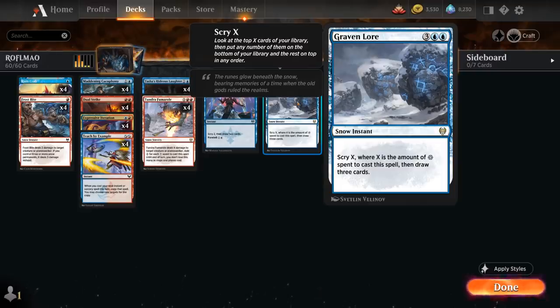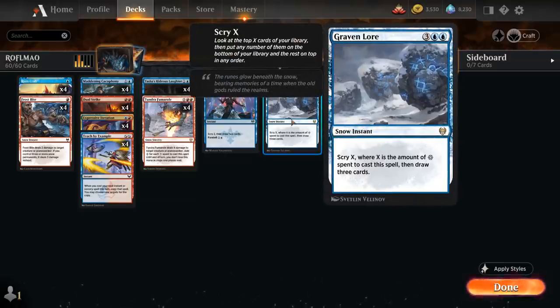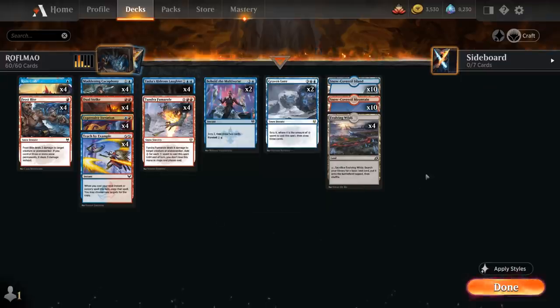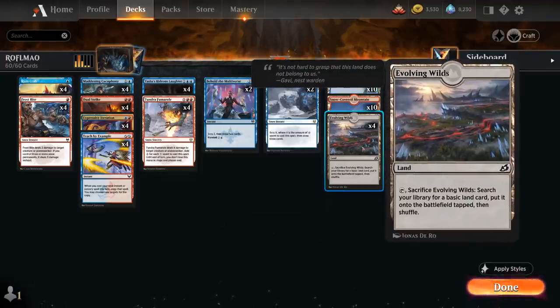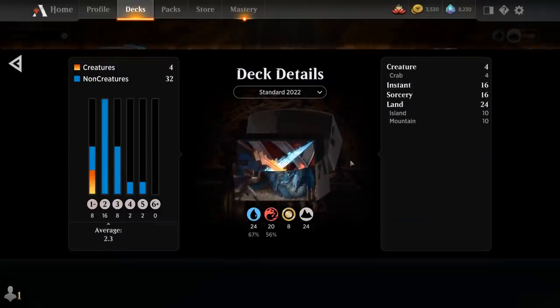We've got another card draw spell with Graven Lore, a 5-mana Snow instant. It lets us scry X, where X is the amount of Snow mana spent to cast it, and then draw 3. That's a great card to play in the same turn as Fumarole, because the colorless mana from Fumarole also counts as Snow mana since it's coming from a Snow Sorcery. We've also got the full playset of Expressive Iteration as another powerful card draw effect, which we usually don't want to cast until turn 3 so we can exile a land and play it. The mana base is 10 of each Snow-Covered Basic and 4 copies of Evolving Wilds — very budget-friendly but also maximizing the number of Snow sources. Now let's jump into some games and see how the deck does.